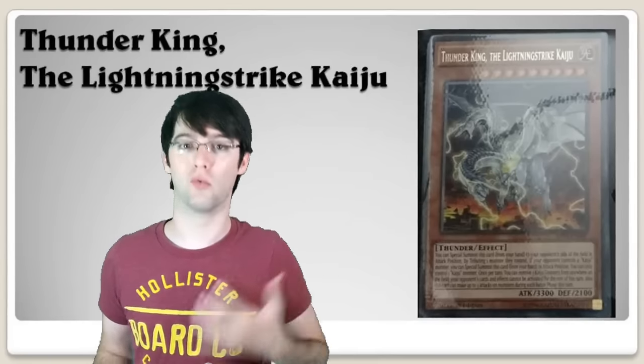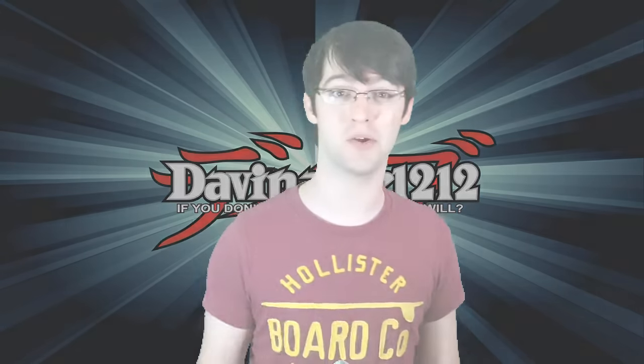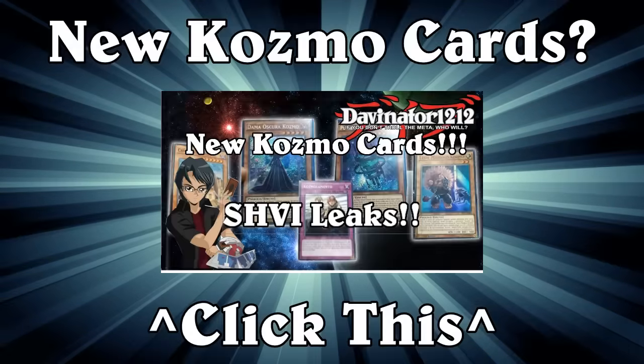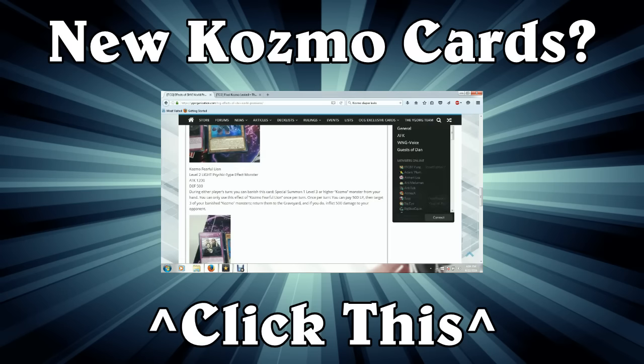Thunder King, the Lightning Strike Kaiju, is huge. He's a Level 9 Light Thunder with 3300 attack and 2100 defense. Like every other Kaiju, you can tribute from the other side of the field to give him to your opponent, and if they have a Kaiju you can play him on your side. But what we care about is that for three counters, this guy can prevent your opponent from activating card effects for the rest of their turn.